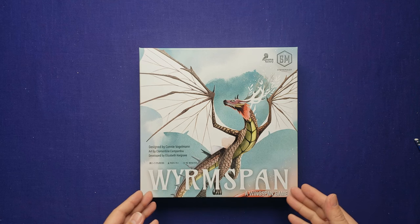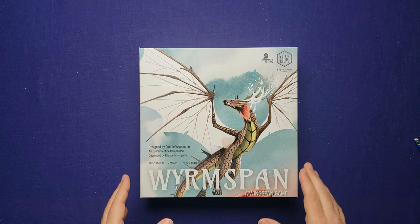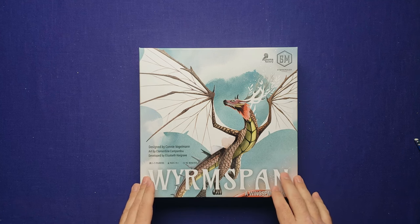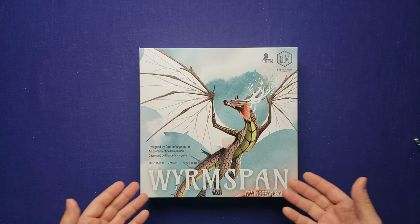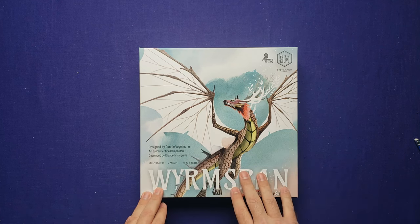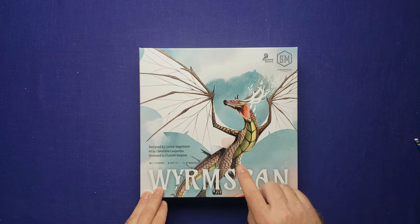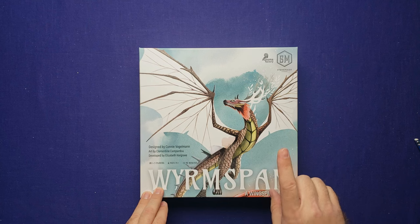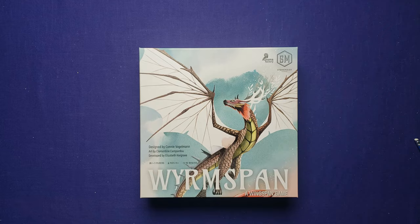Wormspan is a spiritual successor to Wingspan. It's a tableau engine-building game where you'll be excavating caves and bringing dragons into those caves, giving them homes to lay eggs and that sort of thing. In the solo mode, you're playing against an AI — there are two different AI modes; I'll be playing the Ravel mode on level one. Whoever has the most points at the end wins. Let's go into setup.